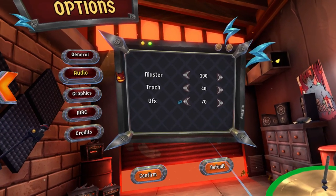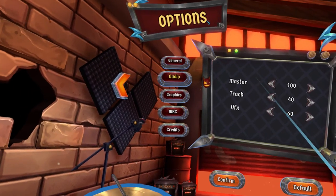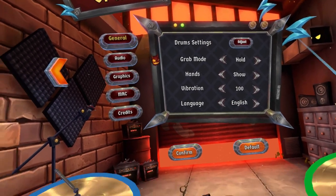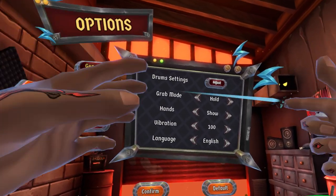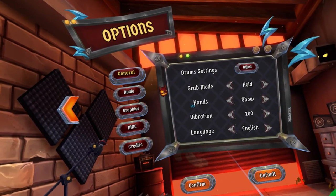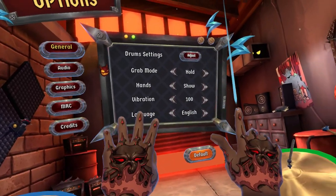Maybe lower it a little bit more. These are the other settings — grab mode. I like that because this game encourages you to toss your drumsticks. I'm not very good at it, but obviously I want to show my hands.